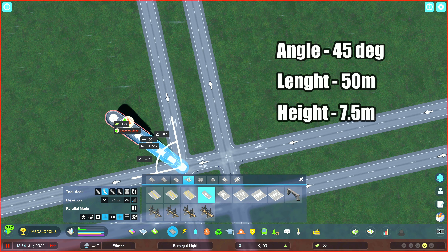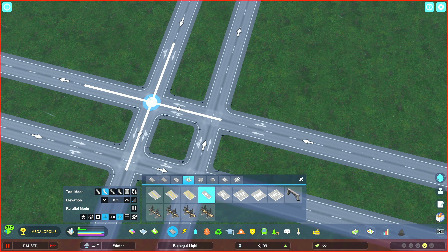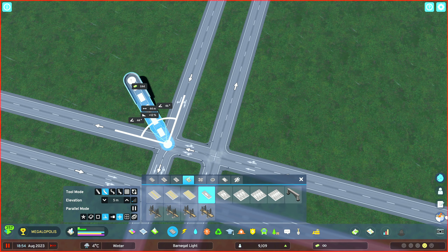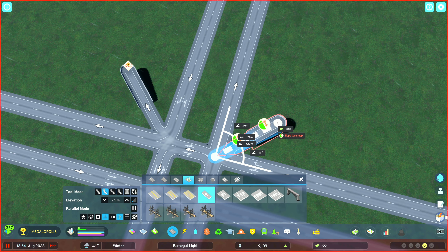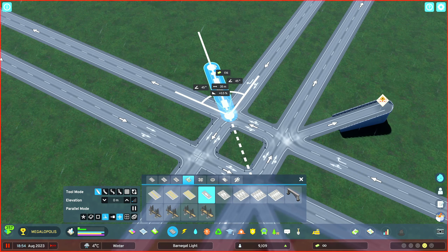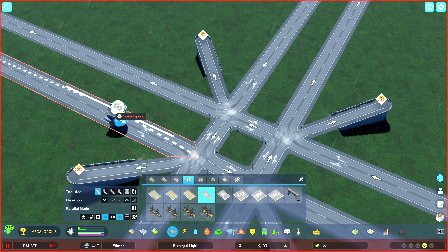Make sure they're at 90 degree angles and use the parallel road tool with a gap of two. We're going to draw four temporary on-ramps to act as a marker for each of the four curves. Take these from the snapping point at each of the four corners — we'll delete these later on. The measurements you need here are 45 degrees directly from the corner, a length of 50 metres, and a height of 7.5 metres. Do this for all four corners.